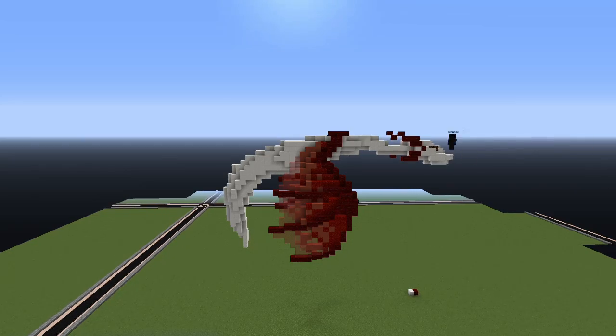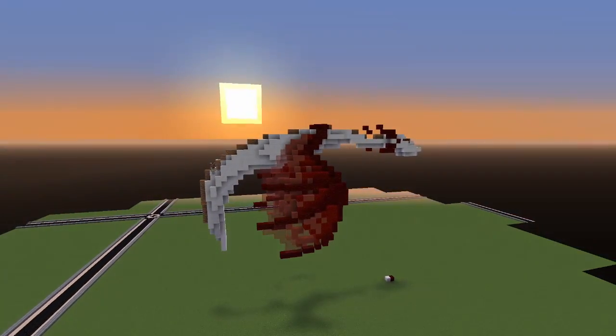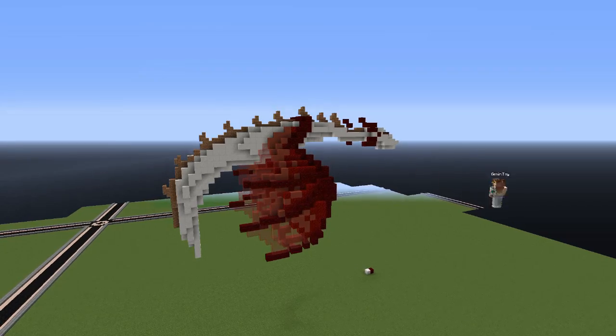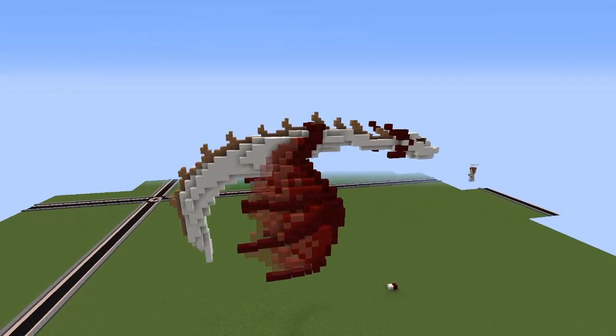Obviously this dragon we're looking at right now is flapping its wings downward. So what effect would its wings being pushed downward so forcefully like that have on the rest of its body? And these are things that I had to start thinking about while I'm building. It's very challenging to think about these things if you haven't really done organics before.